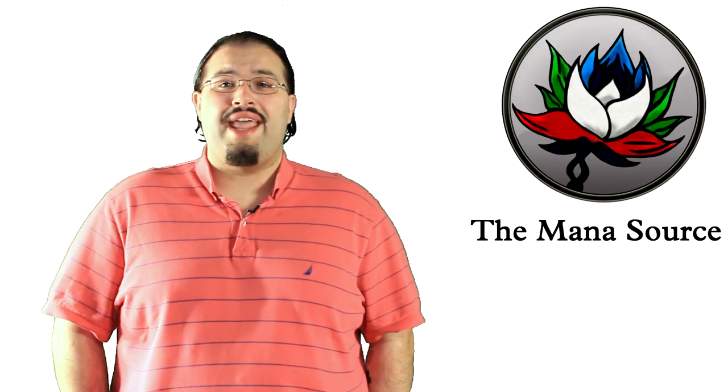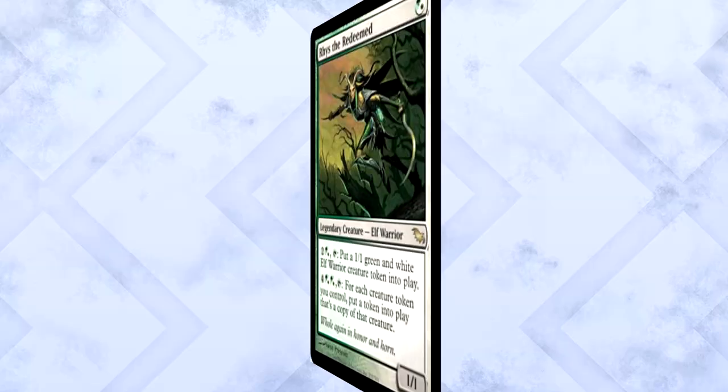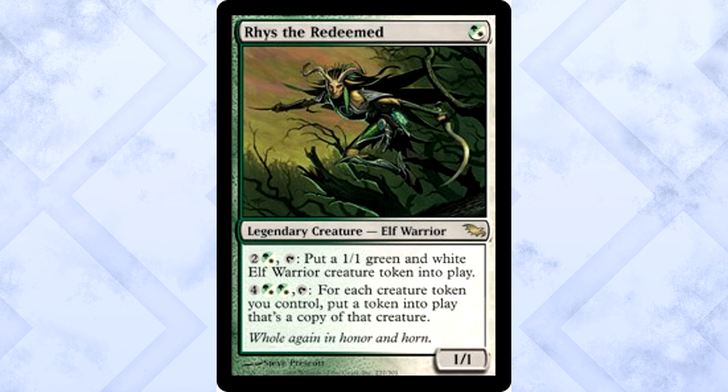This week's Commander deck tech is another viewer selection, and we're featuring one of the more fun token commanders in the format. Firmly in two of the best colors for swarming with creatures, Rhys the Redeemed is our featured commander. Rhys is a 1/1 for one white or green mana, which is absolutely puny — we recommend you don't attack with him until you can find a way to make him bigger. His first ability puts a 1/1 elf warrior token in play for three mana. For six mana, his second ability puts a copy of each token creature you control onto the battlefield — beasts, spirits, saprolings, golems, anything. Doubling the size of your army will almost always pay off. So we need three things: mana to get the most out of his abilities, cards that generate tons of tokens, and a way to crush our opponents. Luckily we have all three covered in this deck, and even managed to sneak a combo in there too.